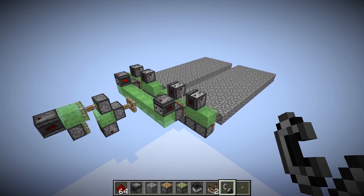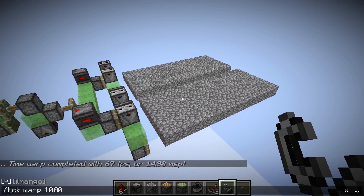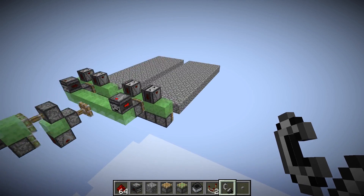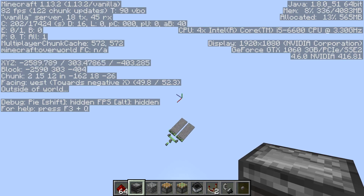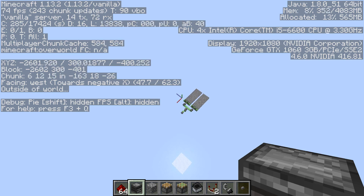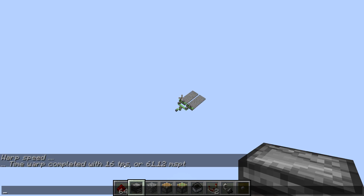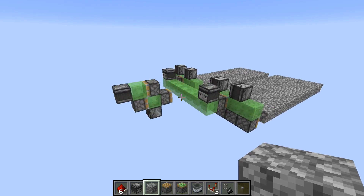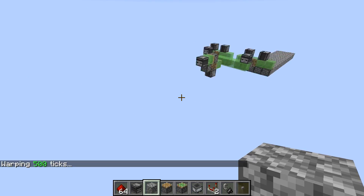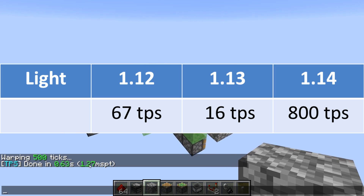Next we're going to test something where 1.14 should be superior to 1.12: flying machines pushing blocks, because of the whole light engine update. If we test this in 1.12 we're getting 67 ticks per second. What I can already say about Minecraft 1.13 is that the client performance is just unbelievably bad — if you go close we're down to 1 to 2 frames per second. The only way to fix this for the client is to fly up about 64 blocks away. The server performance in 1.13 is also bad: this little flying machine only runs at 16 ticks per second. The performance in 1.14 is so much better — we're around 800 ticks per second now.